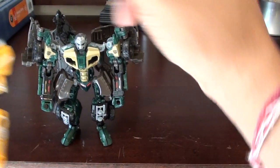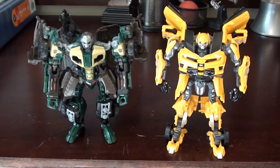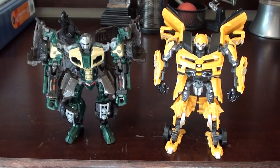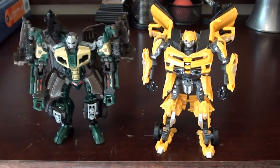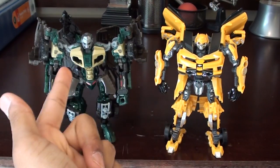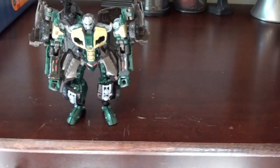Here he is with Dark of the Moon Deluxe Bumblebee. He's a little shorter but hefty. Dark of the Moon figures are really light and cheap-feeling, while Brawn is a very hefty robot. He's almost the exact same height — Bumblebee's door wings go a little higher.